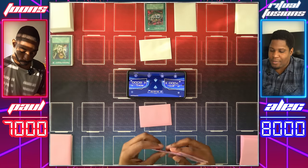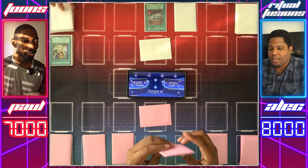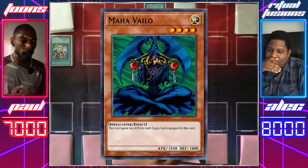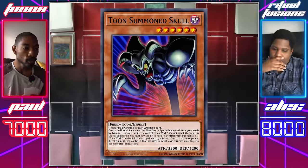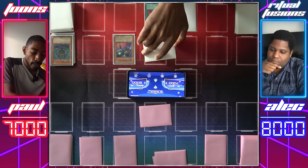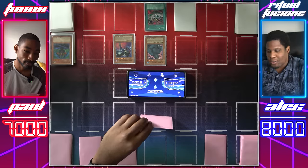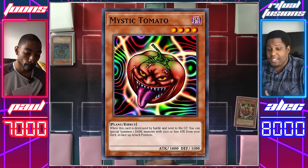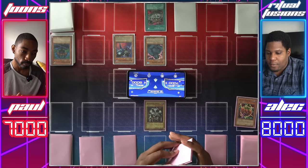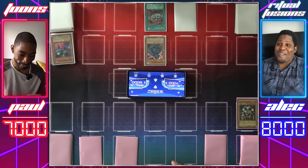Draw for turn. I'll set a monster face down, then set one, two, three cards in my spell and trap zone. I'll pass. I draw. I'll normal summon Maha Vailo, then tribute Maha Vailo for the Toon Summon Skull. Toon Summon Skull can't attack the turn it's summoned, but it can attack directly at the cost of 500 life points. Next, I'm going to flip summon Mother Grizzly in attack mode. Your move, duelist. I'm going to tribute my Mystic Tomato to summon the Summon Skull — the real Summon Skull. Let's have Summon Skull attack Toon Summon Skull. Both destroyed. I could not allow that.